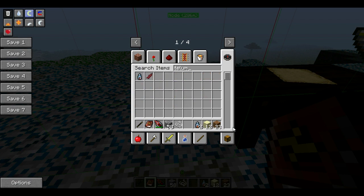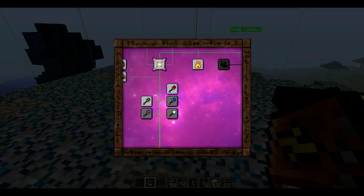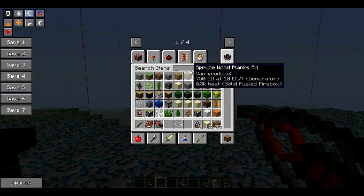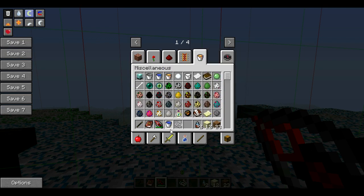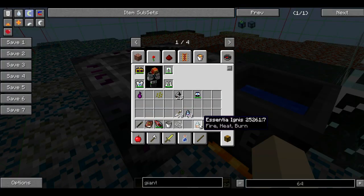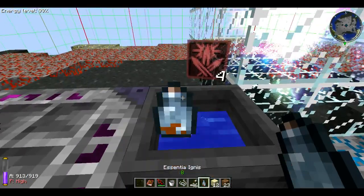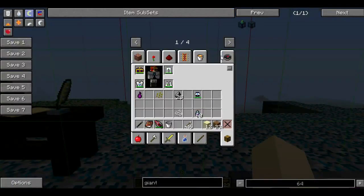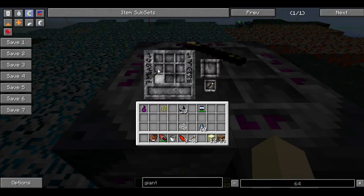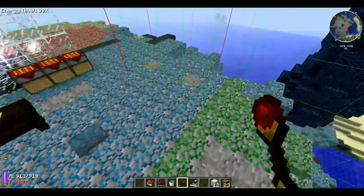You have successfully adapted the enchantment on an apprentice wand. It is now capable of sending forth a cone of elemental fire burning all in its wake. However, the wand has less ability to renew its charge and will eventually run out of energy and break. We need three fire shards, plus Ignis and Telum. We'll use essentia bottles since they have eight each, and place the fire shard and wand of apprentice. Now we have a wand of fire.